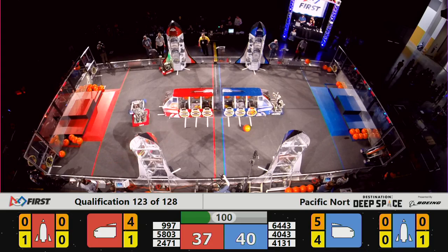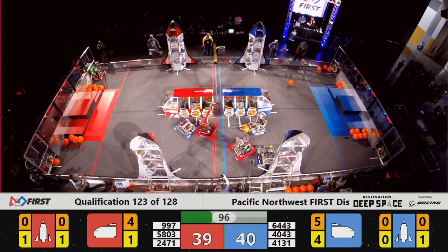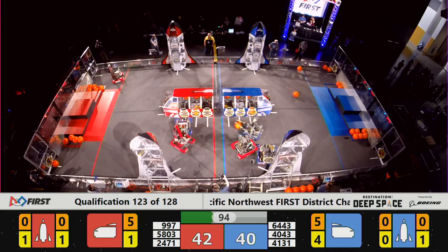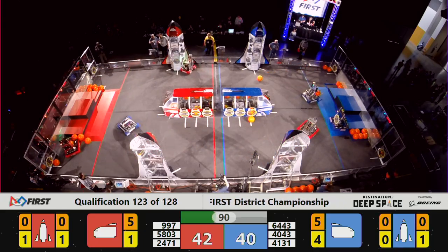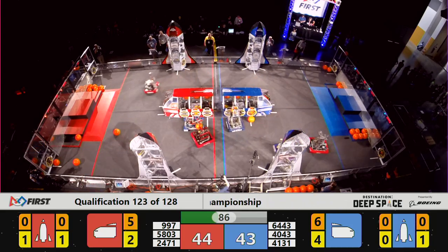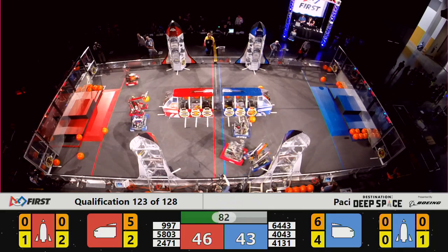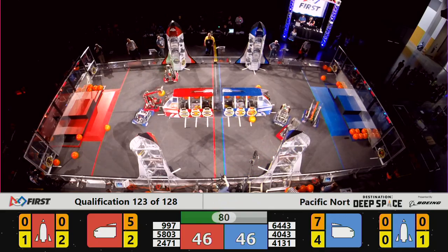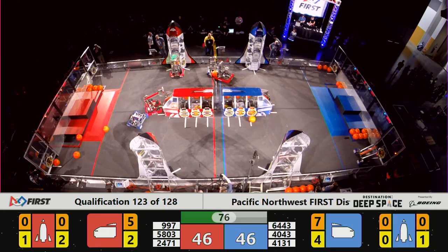And 24-71 finally finds somewhere to put that hatch panel, but not after a lot of wasted time. For the Red Alliance, it's 9-9-7 who is playing defense. Now they're back to try to disrupt the Aimbot. And then Spartans return to the blue side of the field, colliding with both the Nerd Herd and the Iron Patriots. A true defensive battle shaking up here in qualification match 123. This could come down to who gets pushed around the least as we're at a minute and 15 seconds to play and it's all square at 46.